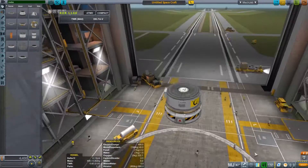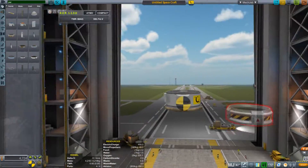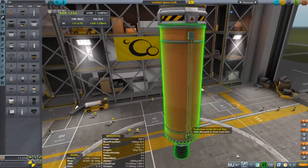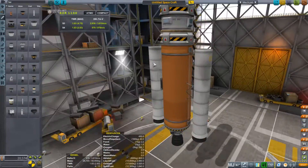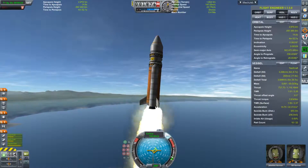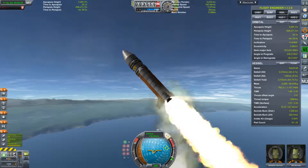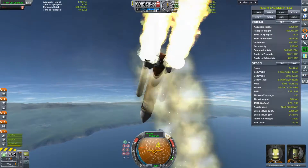I'm gonna speed up this clip of the building process of this heavy lifter rocket. If you want to see the full length video, there's a link in the description and a card in the top right corner. My first design started off with a Rockamax fuel tank and a Skipper engine with a couple of boosters on the side, but things didn't pan out — during the test flight it flipped around and disaster really struck.